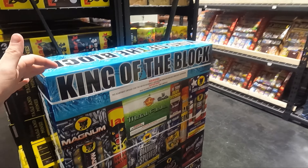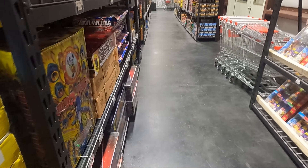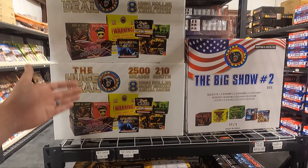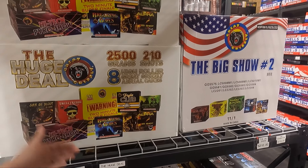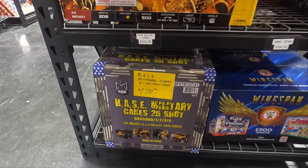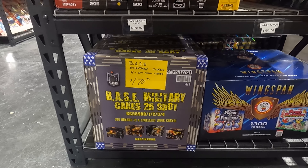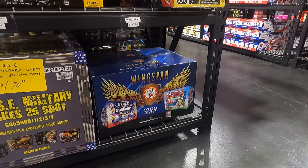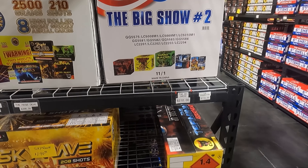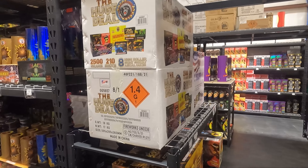We're going to walk back to this corner — I'll get a price on the King of the Block. And then check this out: we have the actual assortment cases — 2,500 grams, 210 shots, 8 cakes for $298. We have the Sky Raid by Fox Fireworks for $190. And then the base assortment — Bravo, Alpha, Sierra, and Echo cakes — for $170; these usually sell for about $300. Just to the right, the Wingspan by Winda $150, the Terminator $110, and the Big Show number 2 for $210. That's the store, guys. I hope you enjoyed it. I had a blast recording this, and until next time, make sure you're practicing safe fireworks and have a blast.